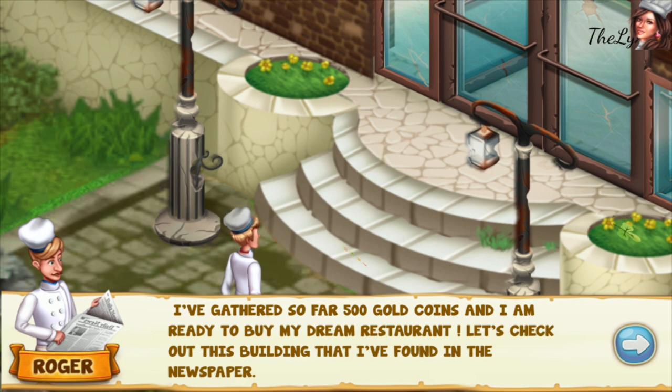Hello, and this is another cooking game. Let's start the story. I've gathered so far 500 gold coins and I am ready to buy my dream restaurant. Let's check out this building that I found in the newspaper.